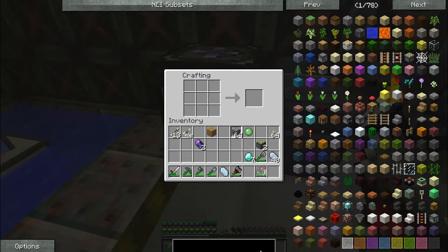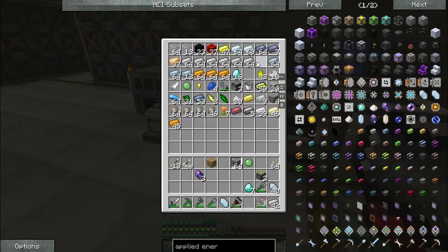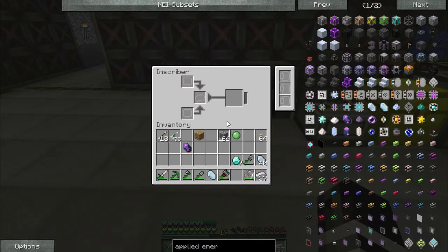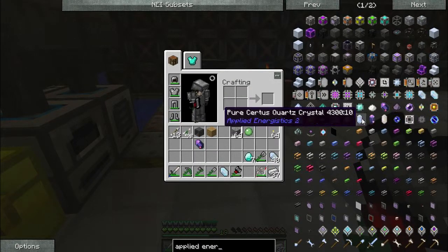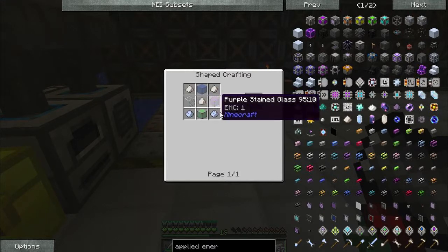And we can get one of these — the inscriber — which is right here if we add more iron. The inscriber is there. The problem is we need power. How do we get power? We get a power thing, and that power thing is called an energy acceptor, which is made from quartz glass, one of these fluix crystals, and iron.